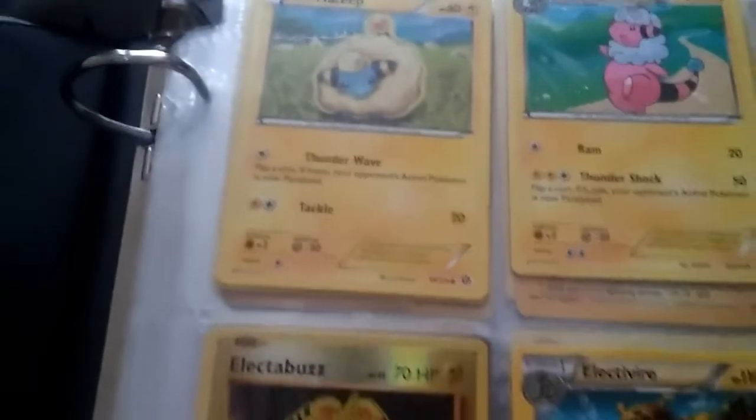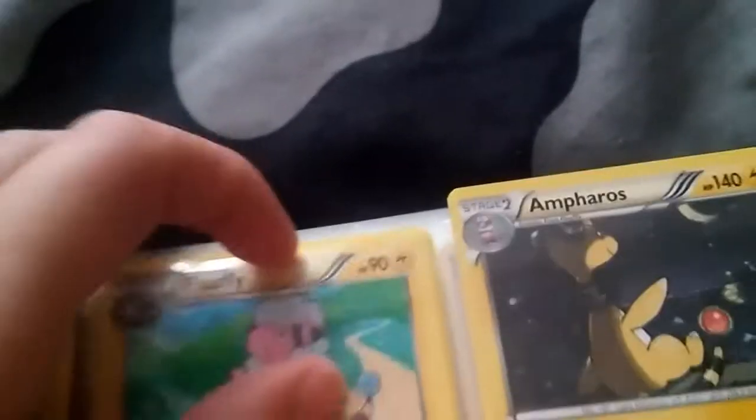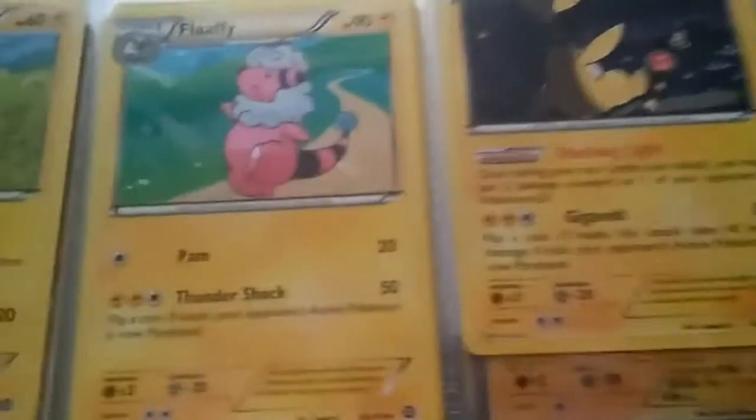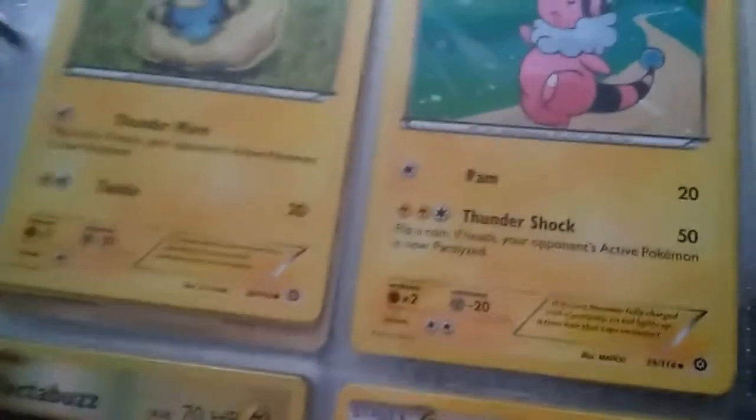Let's start off with Marill. You know it's from the Marill and then tackle. And then what's this? Lefty — yeah, I think Lefty. So he knows Pound which does 20 damage, but Thunder Shock which does 50 damage and paralyzes the opponent. So there's a good look at that.